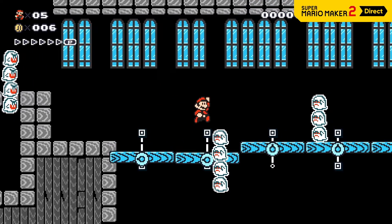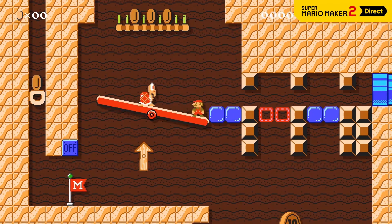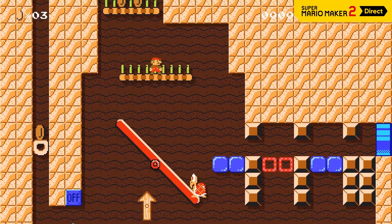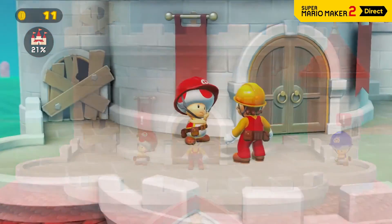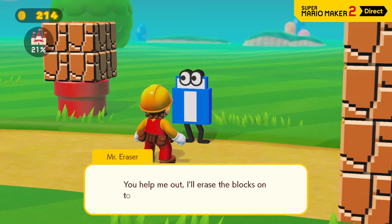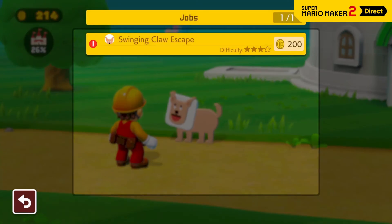showcasing a variety of tools, course parts, and features. As you play, you'll see many examples of expert course design. As the castle's reconstruction progresses, Mario will be able to reach more areas in and around the construction site. The characters you meet in these new areas may even offer up additional jobs.